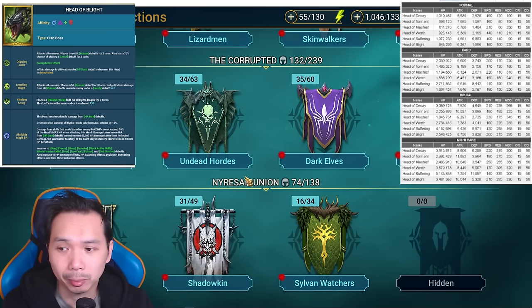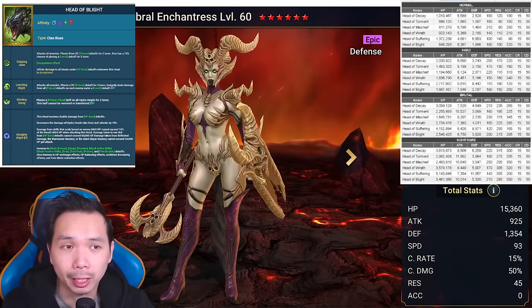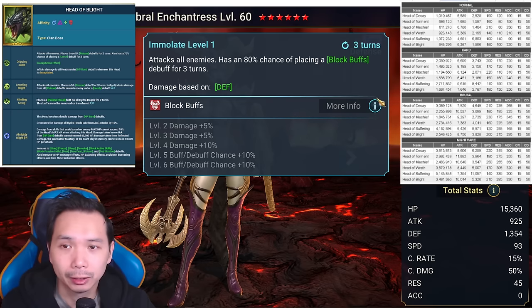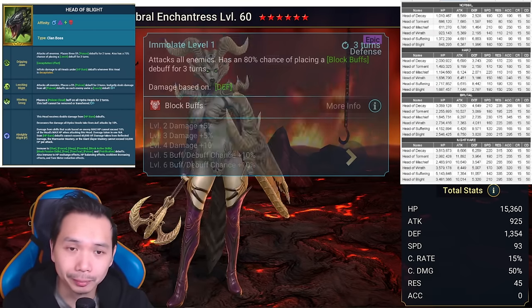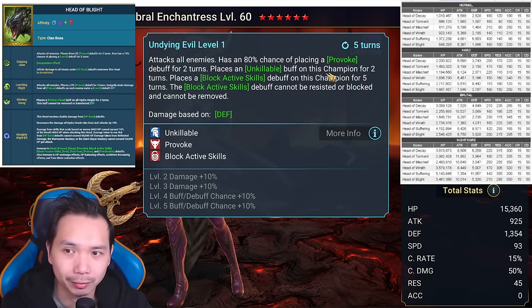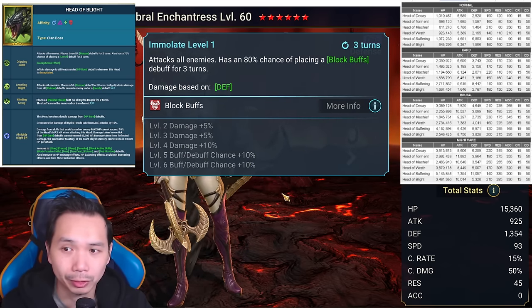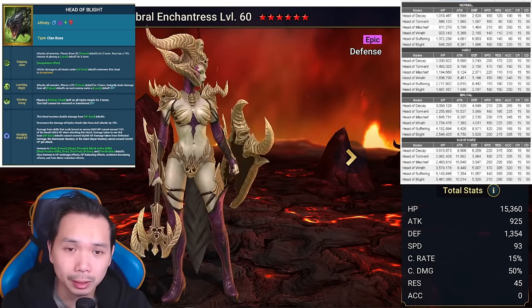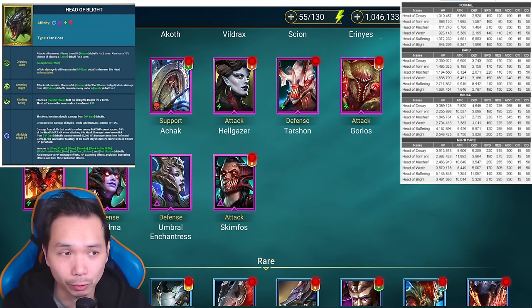The next option for AoE block buffs is Umbral Enchantress from the Demonspawn faction. She's a void epic champion, which is good because she can't weak hit — meaning she'll always apply her block buffs. The downside is she doesn't bring any damage, she's a little squishy, and she's basically here for this three-turn 100% AoE block buffs. She does have a five-turn AoE provoke which can be useful since one of the heads can be provoked. If she is your only option she's good, but you definitely want to improve upon her since she doesn't bring much else.